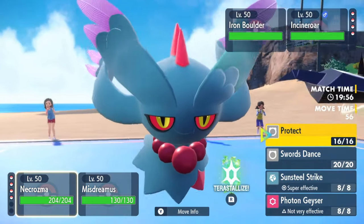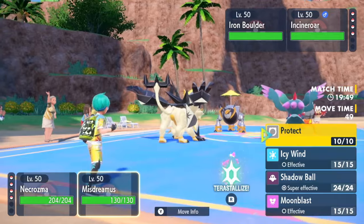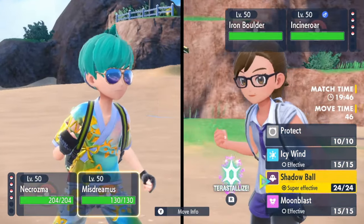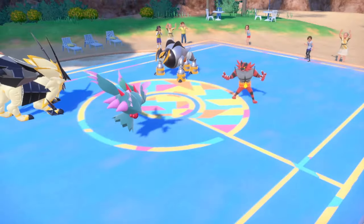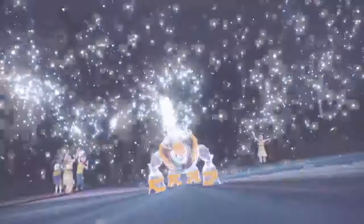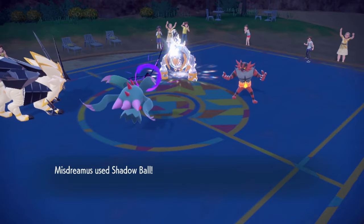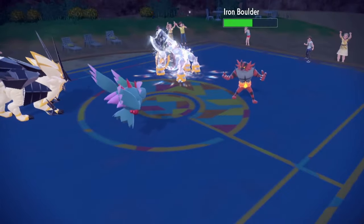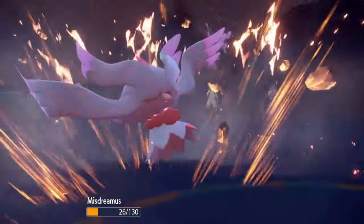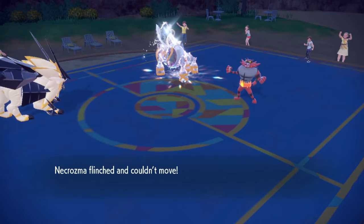He could try to switch Incineroar for Miraidon to get a Quark Drive boost. I'll go for Sunsteel Strike — I double into the Iron Boulder. He goes for Tera Steel. Fake Out that's fine. I don't know what he can really do to me anyways — I think he goes after Flutter Mane, and yeah, Mighty Cleave one-shots it. That's Choice Band or Life Orb I think — we don't see an item.